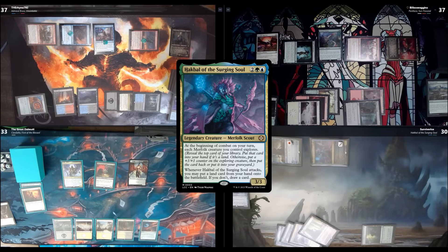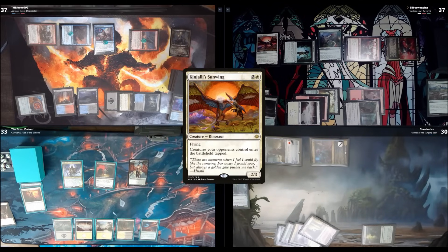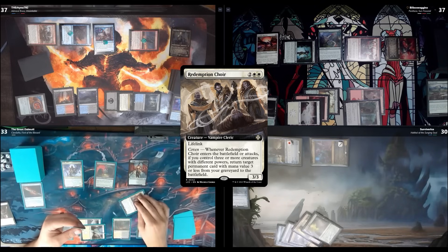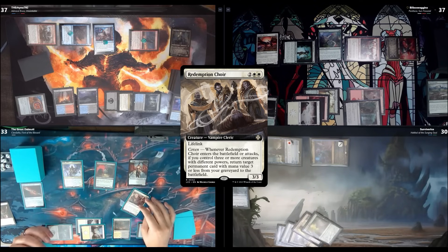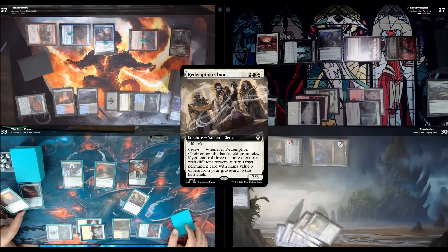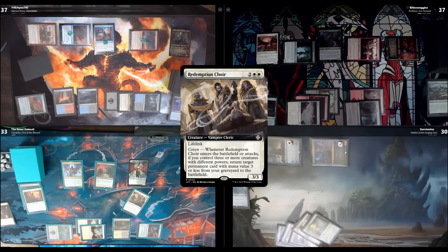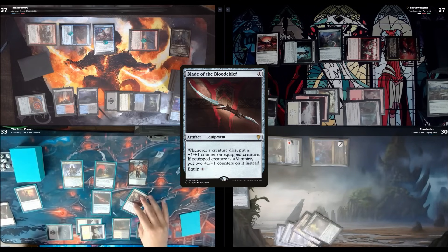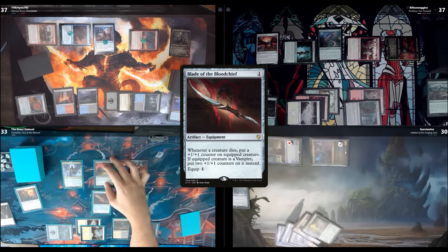Devin, you've made yourself a non-favorite by playing that bird over there — everything enters tapped because of Kinjalli's Sunwing, which is not cool. I'll play Redemption Choir — whenever it enters or attacks, if you control three or more creatures with different powers, return target permanent with mana value three or less from your graveyard to the battlefield. This whole tap thing is annoying — my whole thing is reanimating pirates and this shuts me down. I'll bring back Blade of the Bloodchief and smack Stefan for one.